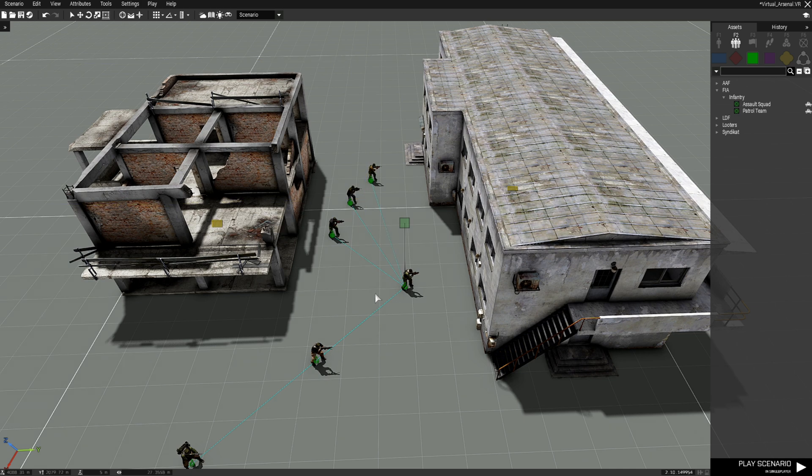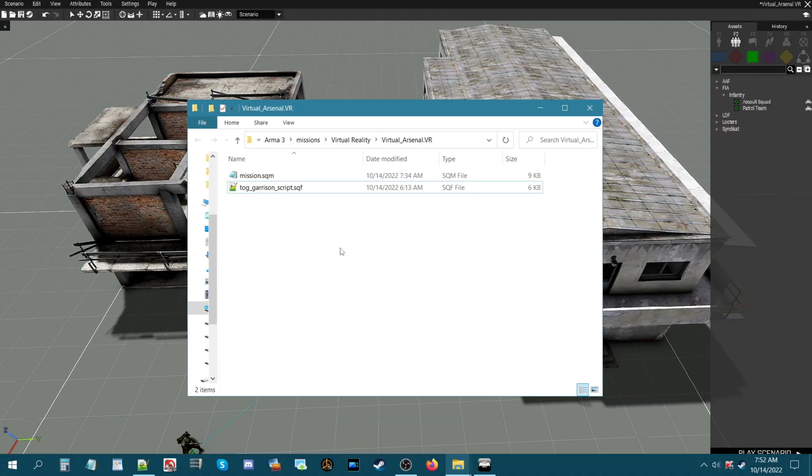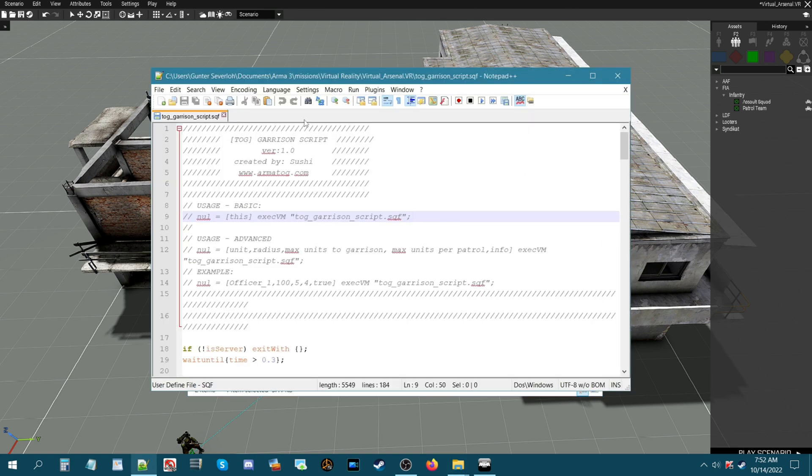Before we start that, let's take a look at the script itself. We are in the folder for the mission and I have the TOG garrison script inside it. This is TOG garrison — I'm not sure what TOG stands for; I think it's an acronym for a clan or a unit or a squad that Sushi, who created the script, was a part of. At the top you have the usage which is basic and usage which is advanced.